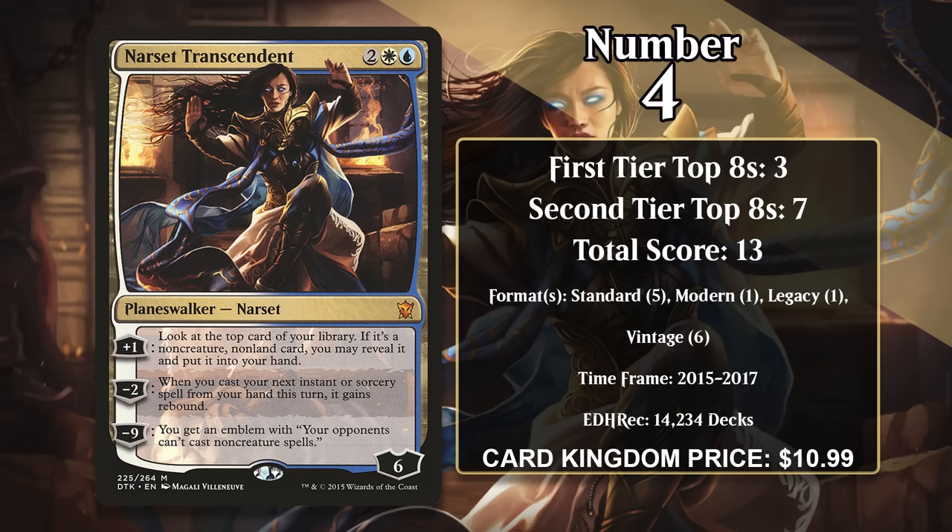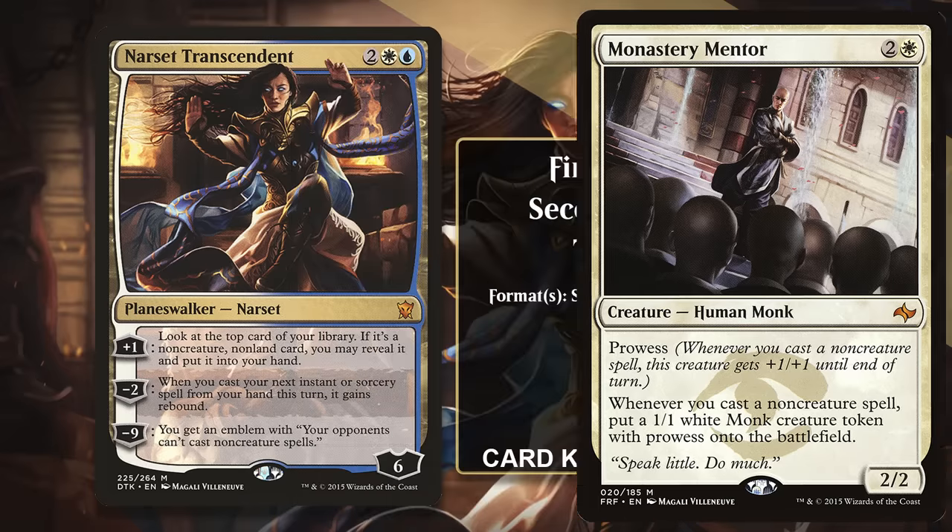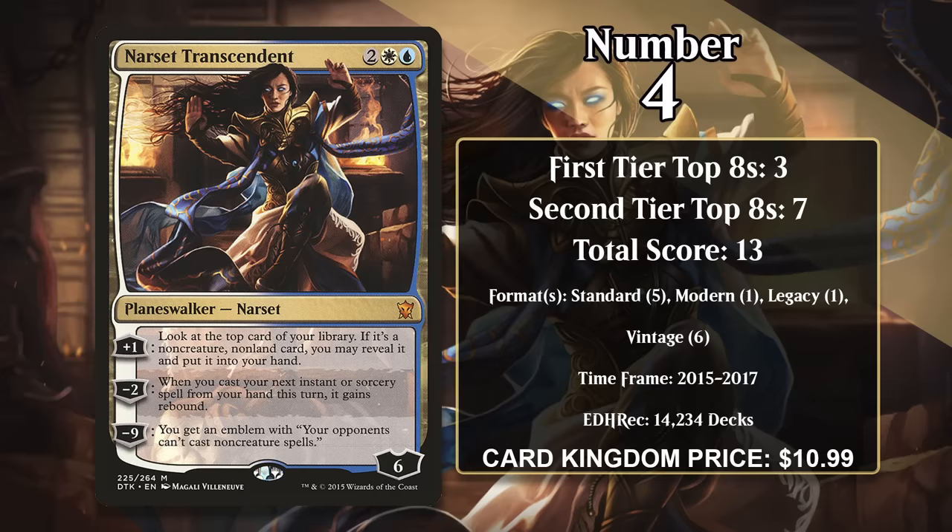She also happens to start with a ton of loyalty for a 4-mana planeswalker, making it pretty likely you get multiple abilities, and you might even fire off that ultimate. Between 2015 and 2017, Narset found success in 4 different formats. She saw play in spell-heavy control decks in all of those formats, which could really threaten to lock the game down with the ultimate while generating tons of value with the other 2 abilities. She found the most success in Vintage, where she was played in Monastery Mentor decks — giving rebound to Time Walk or Ancestral Recall is pretty much game over. Unfortunately, the Mentor got restricted in 2017, and she hasn't gained a point in Vintage or any other format since then.